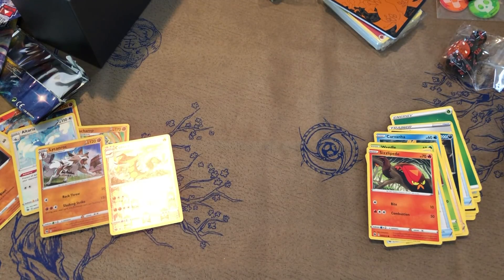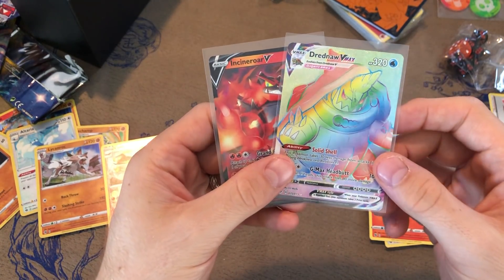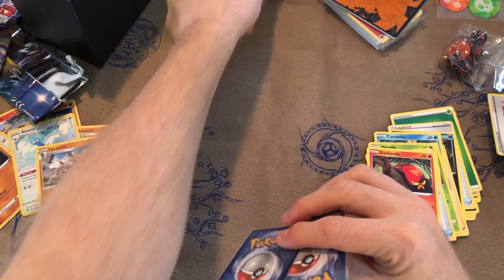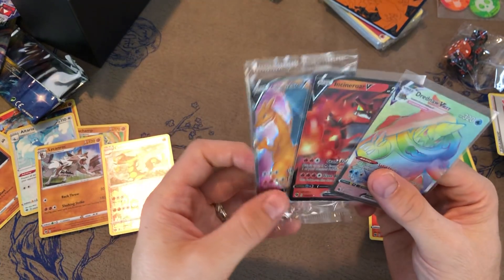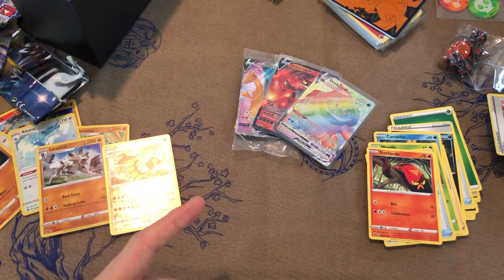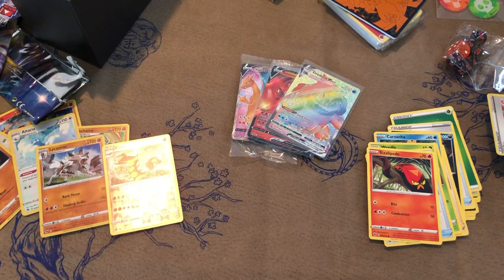Alright guys, that's it for this opening. The best pulls were the VMAX Dreadnought and Incineroar V - pretty sweet pulls. That Dreadnought is just gorgeous looking. So no Charizard, but it does come with this Charizard promo which is pretty damn cool too. Thanks for watching guys. Hope you all enjoyed the video. I know Pokemon isn't normally what we do here but this set is so hyped up we just had to open it. And we actually got pretty damn good pulls. So thanks for watching - stay tuned for more awesome videos.